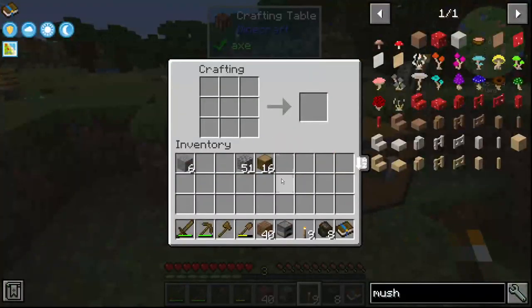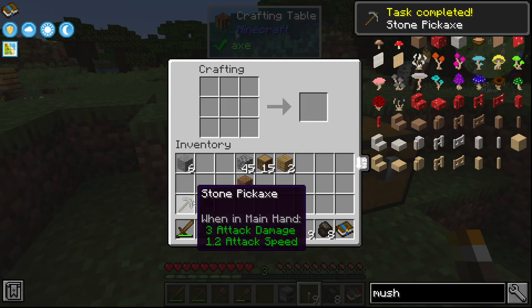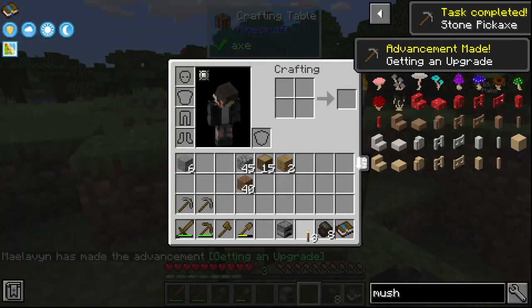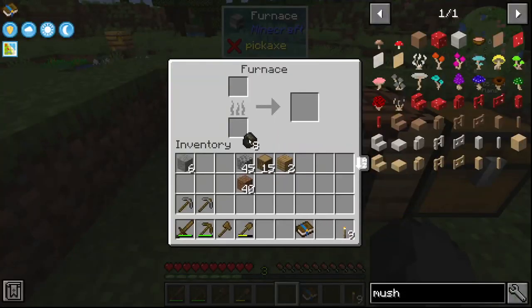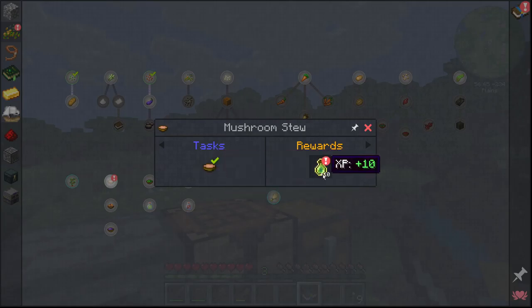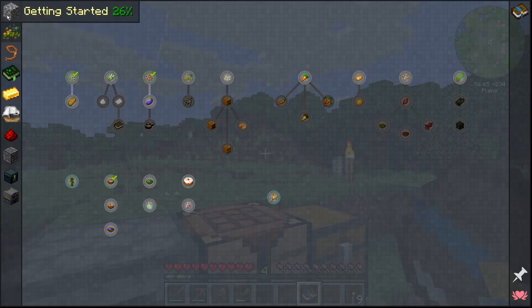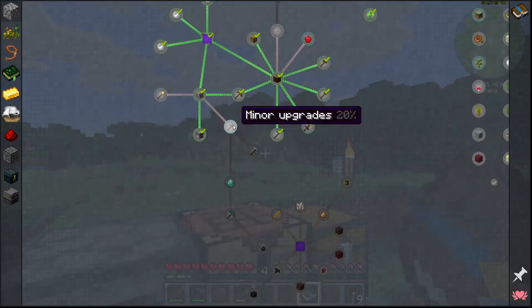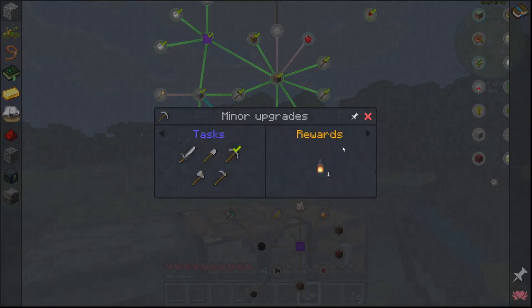It says it needs a level iron pickaxe in order to mine up that iron, so we're going to need a little bit better pick. Let's get some more sticks and create a cobble pick — let's make two. Task completed: Stone Pickaxe! Getting an upgrade — it was the mushroom soup; I forgot about that. We got experience for making mushroom soup, 10 experience, so we're up to level four already. I'm going to turn off the light meter and go back down to see what else is going on.